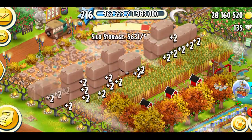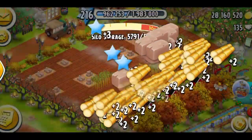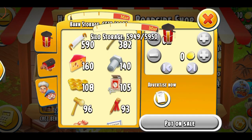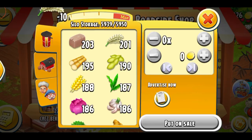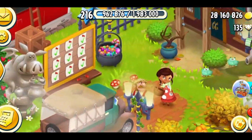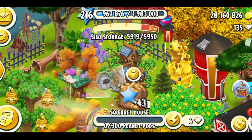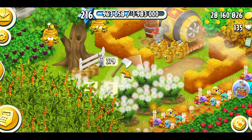I'm just gonna harvest my crops. Got some clay and sugarcane. My silo got full, but I got a bolt and a tape. I think my barn is probably full too — no, it's not full. I think I'm just gonna start selling some crops. Let's collect my peanuts over here and do my harvesting — the honey bushes.